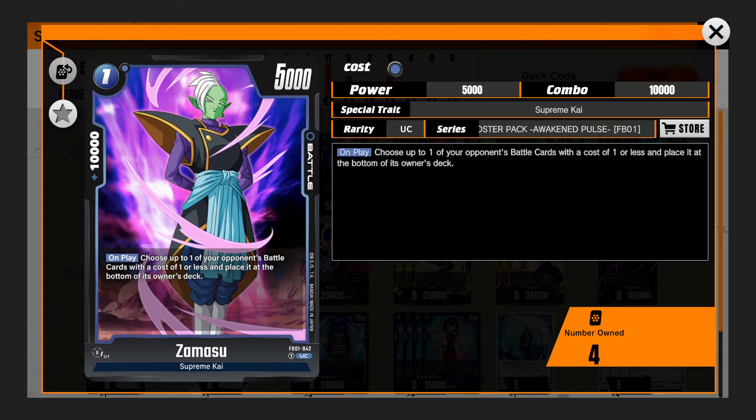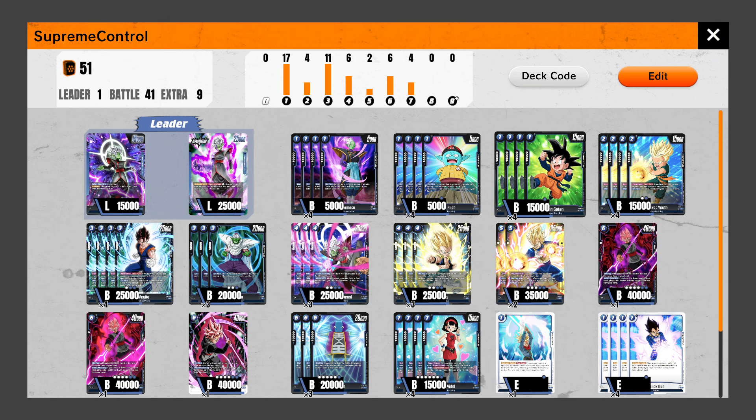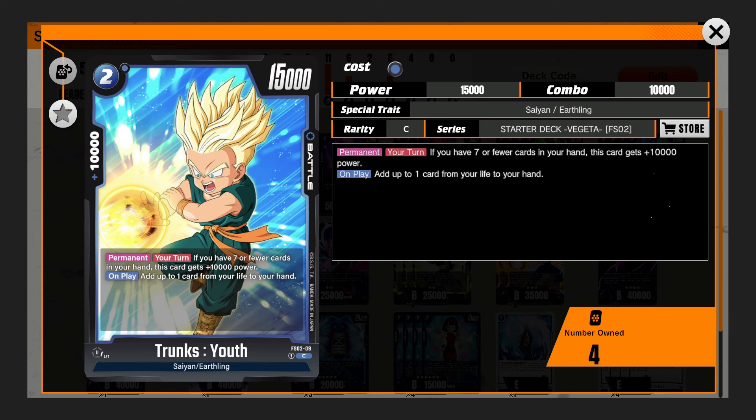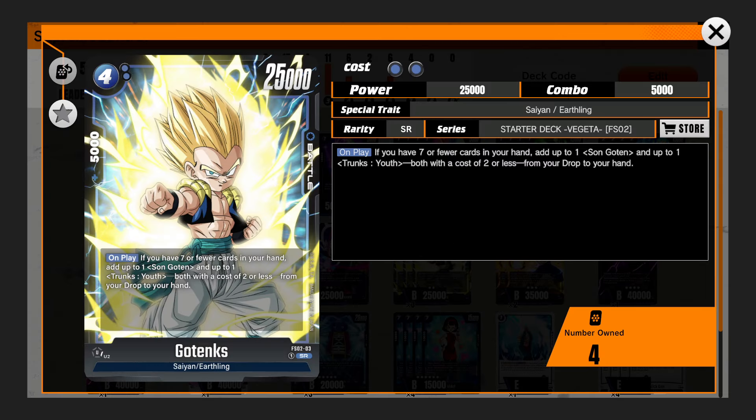We have our four 1-drops of monsters to pop opposing 1-drops. We have our peel-off engine right here — this thing is so nuts. The new black set for Set 3 came out with Hercule and it kind of works like peel-off, except it specifically says you can't pull Hercule again, or else it would have been absolutely busted just like peel-off anyway. Then we have these two, which is great — we have Son Gohan here, and then these self-awakening Trunks Youth that both have 10K combo, which synergize really well with this 4-drop Gotenks.